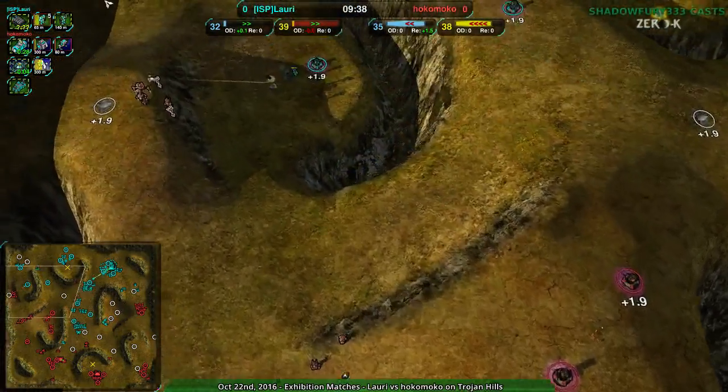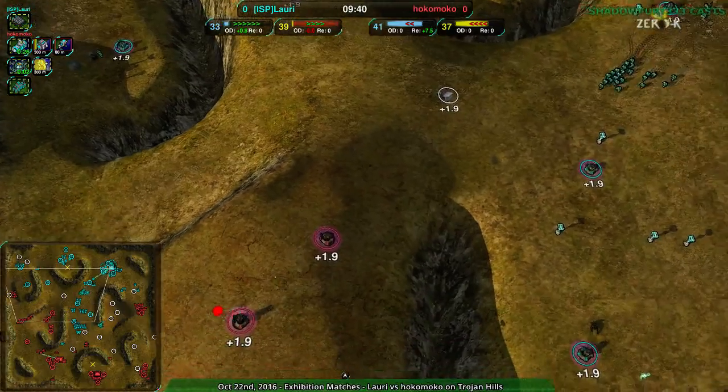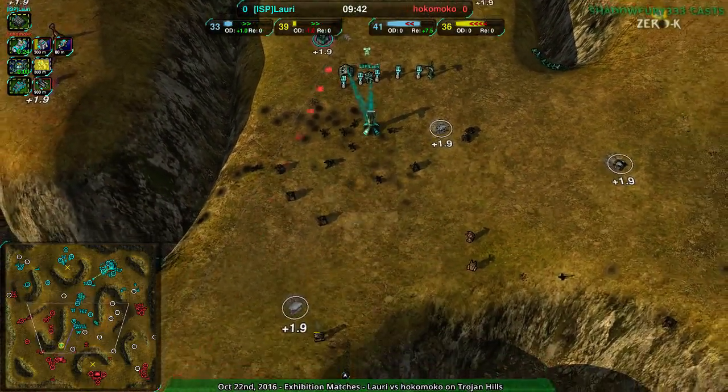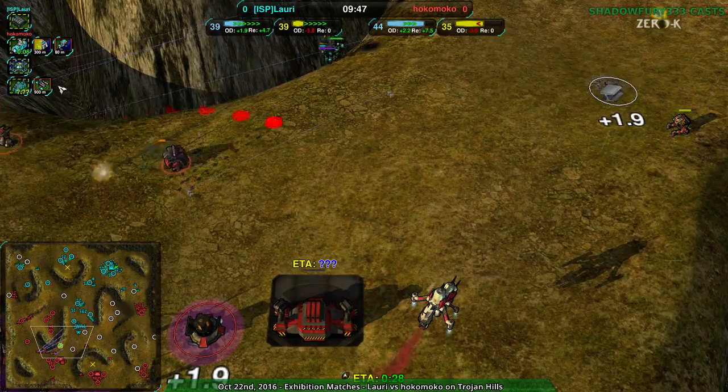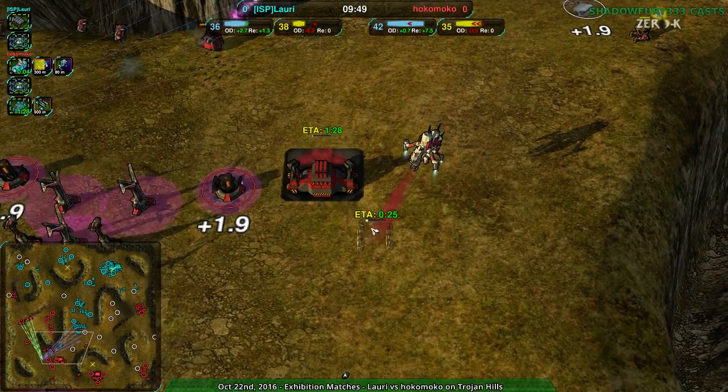Hokomoko having the eastern side — they have the sides. They just need to find a way to pincer Lauri, and if they can do that, they win. And with that done, there's the Firewalker — totally. That makes perfect sense. That's what you do.